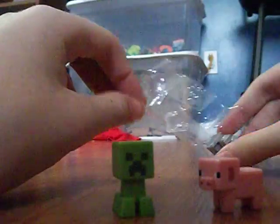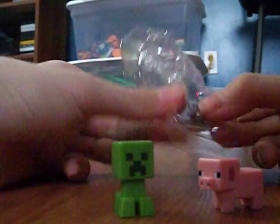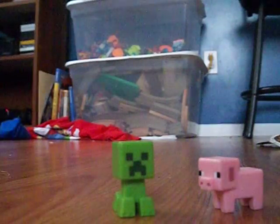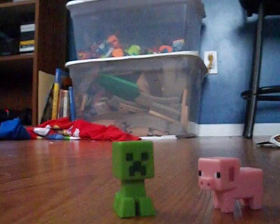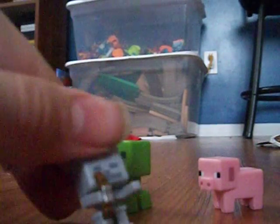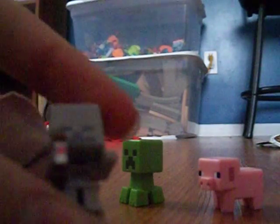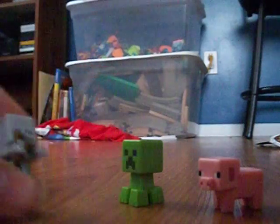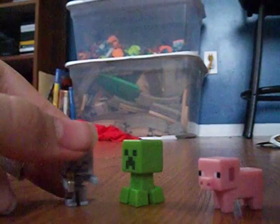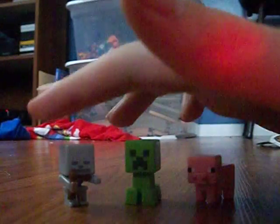And the skeleton, which I'll get out. Gotta be careful because he has a bow, so I can't just yank him out. Come on — get out of there! His head is stuck on the plastic. Good thing I gotta get him out. Come on, you flipping skeleton, get out of there! So there he is. I like his face — it's like a don't-care face. Without his bow, not much detail; the body is just one color. They don't detail it, it's a kids' toy. So there you go — there's the pig, creeper, and skeleton mini figures.